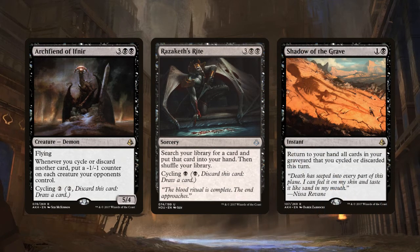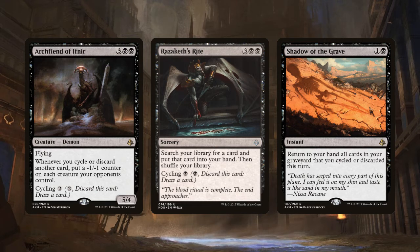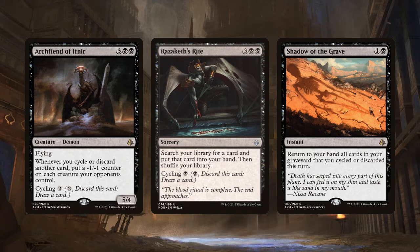And then there's Shadow of the Grave. This is an instant for 2 mana that returns all cards you cycled or discarded this turn from your graveyard to your hand. Remember how cycling decks need to run a bunch of cycling cards — like 40 or more? Shadow of the Grave can be nuts, and it's an instant, and it's only 2 mana.